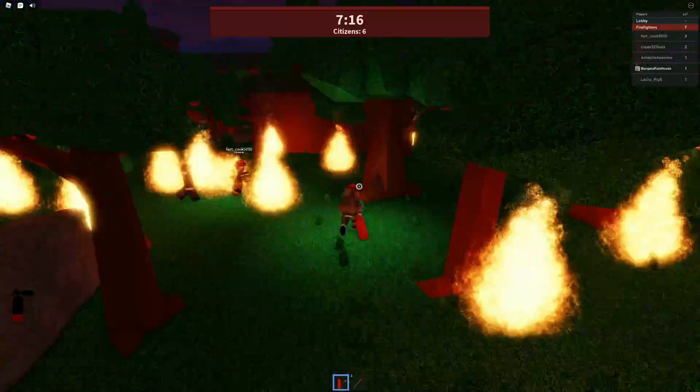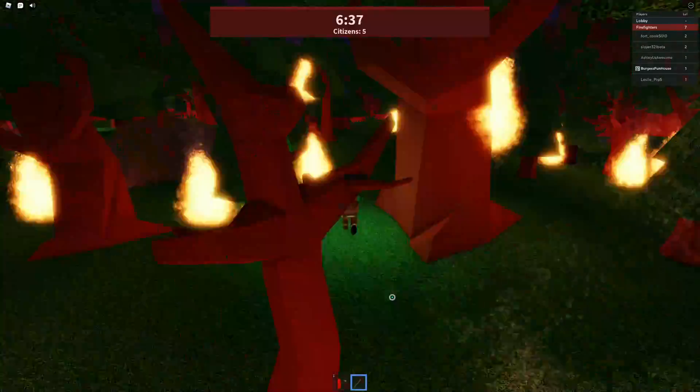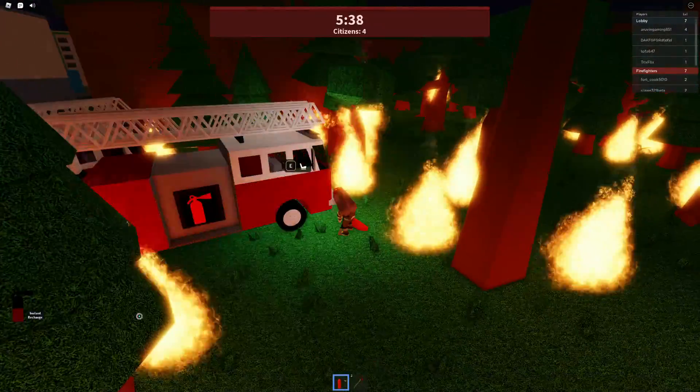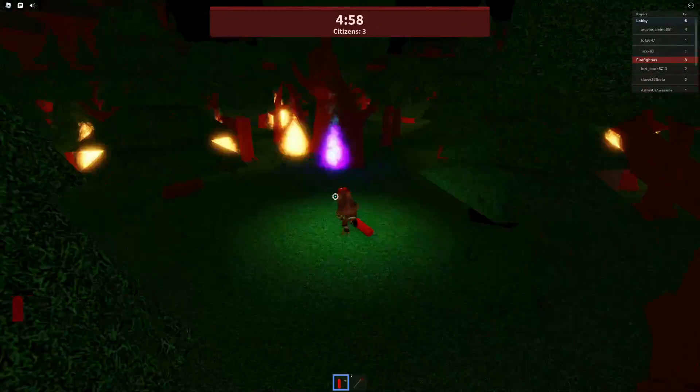You have to use your fire extinguisher in the number one spot to put out those flames. Be careful with spraying it around because you do have to go back and recharge. If you use all of it, you can see it over in the left-hand corner of your screen. Once it gets low, it'll tell you that you need to go back to the truck to recharge.